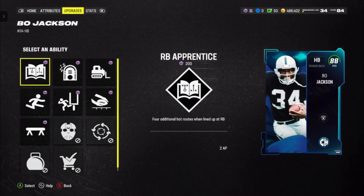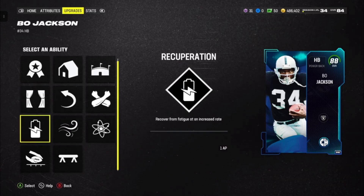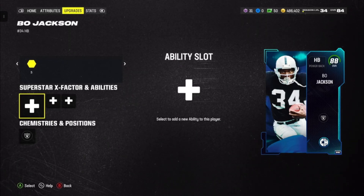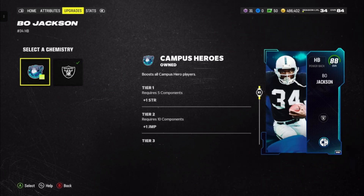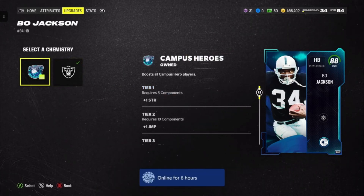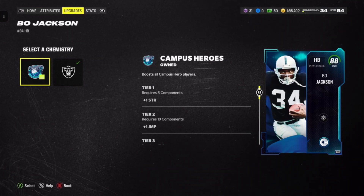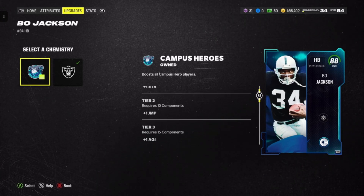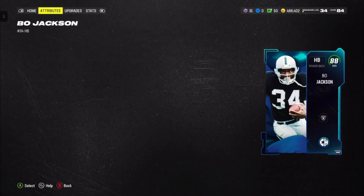He does get Running Back Apprentice, so he'll get four additional hot routes. He also gets Goal Line. For those interested, I will be doing a gameplay video with him later today. Looking at this, he gets — I think times three — so if you have a 50/50 theme team, you could get this Bo Jackson up to 90 speed.